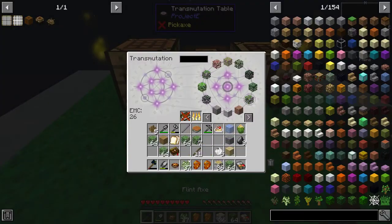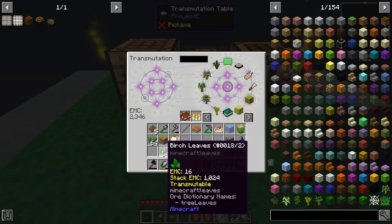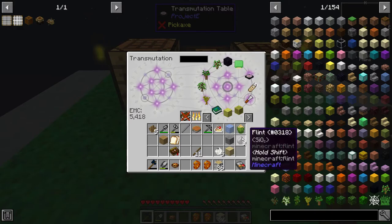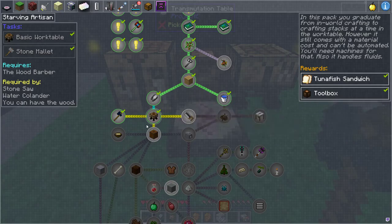Let's dump all that stuff in, including the saplings. Look at that — we're getting a lot of EMC. We should have unlocked a few things like obsidian. You unlock obsidian at 4096 EMC, which is pretty cool. And then that'll let us go further.